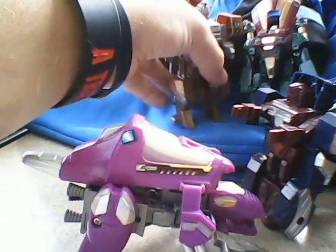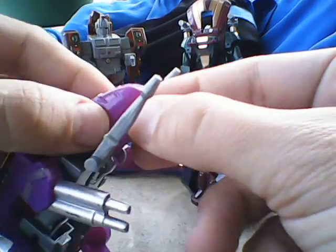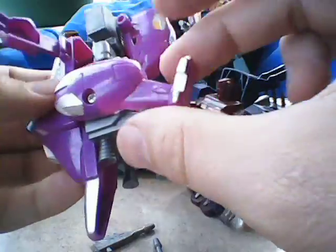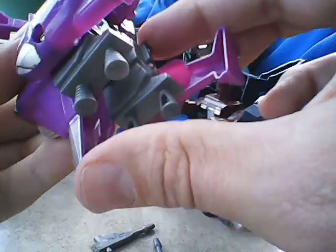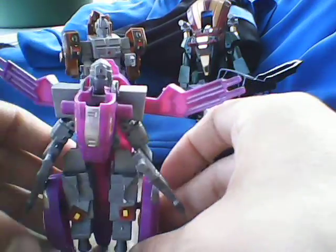And now we come to the purple loser. He's got that opening jaw. Take his guns off because he can hold them in robot mode. His head falls down. He falls back. Robot arms fall down. I'm going to peg these into his hands. It's just the same with the dinosaur — I use the dino legs for the legs.